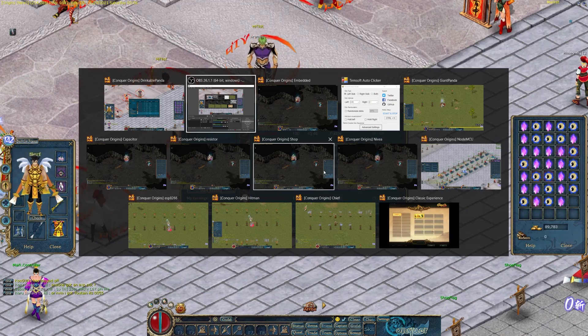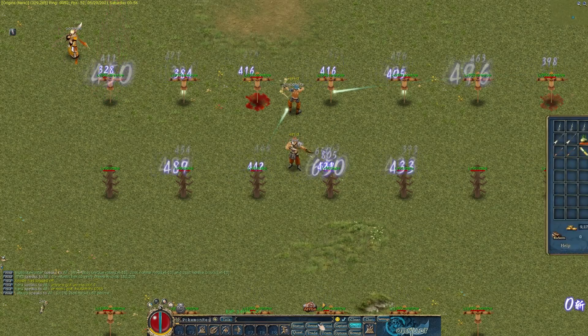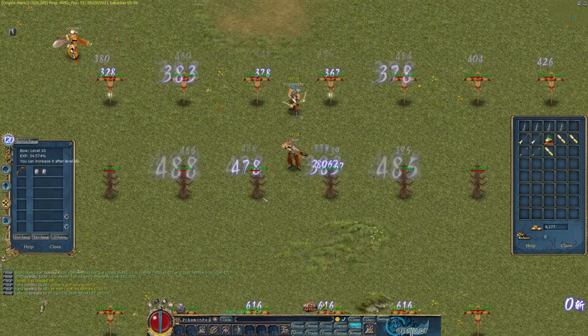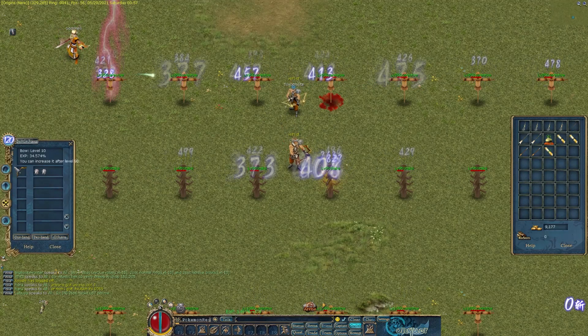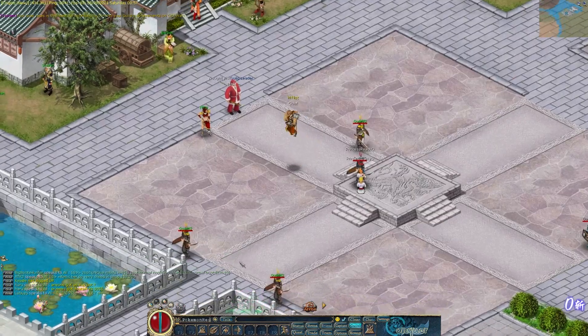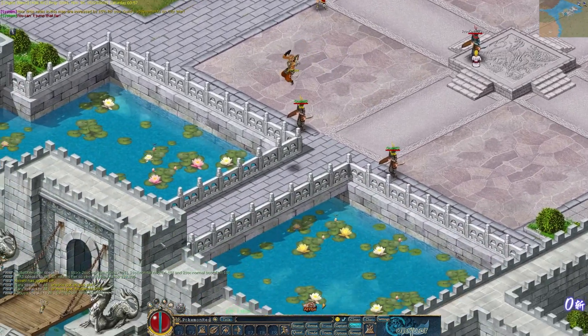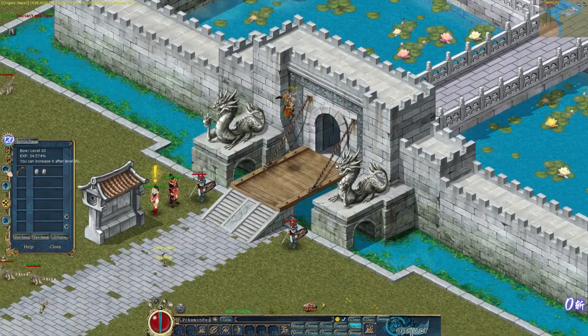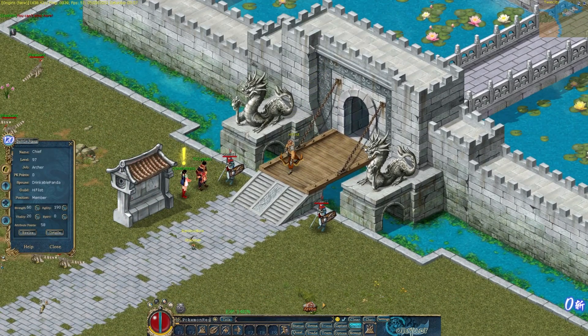Let me show you the concept of it. I'll do it on another account because I'm not gonna hunt - I'll go to bed in a bit. Let's go on Chief here. He's currently leveling bow proficiency, so let's take the city.